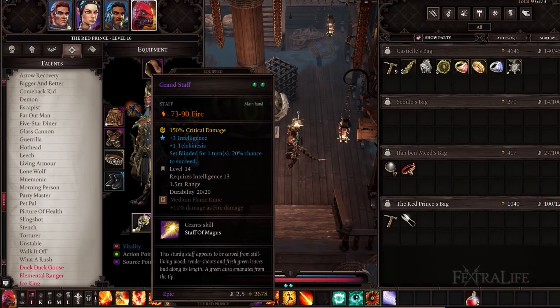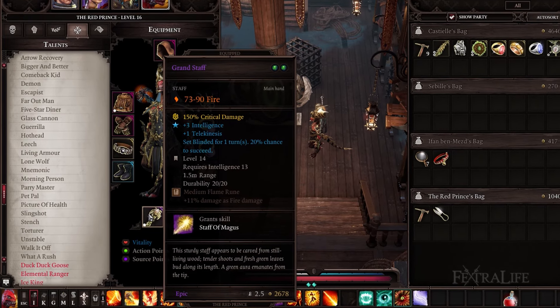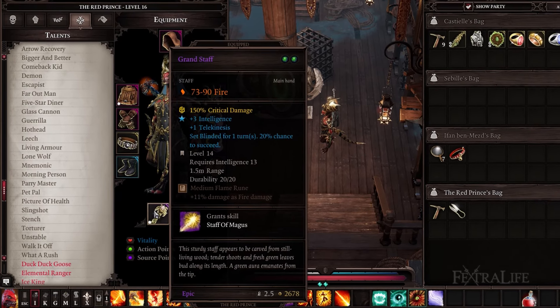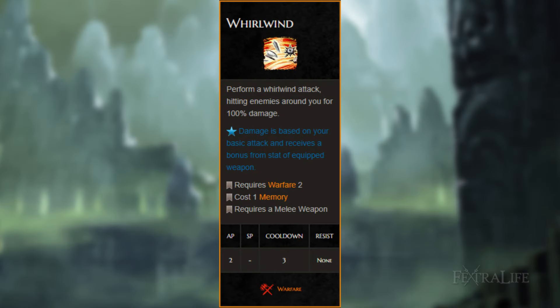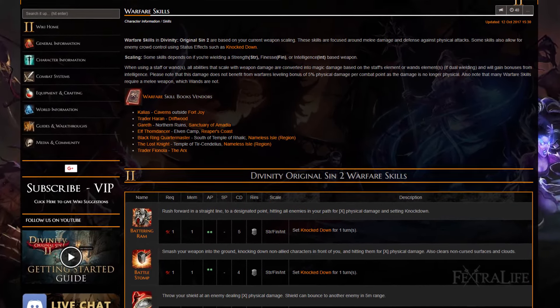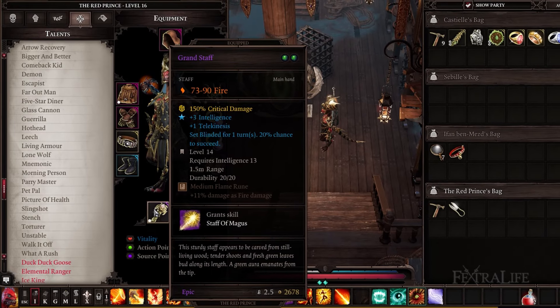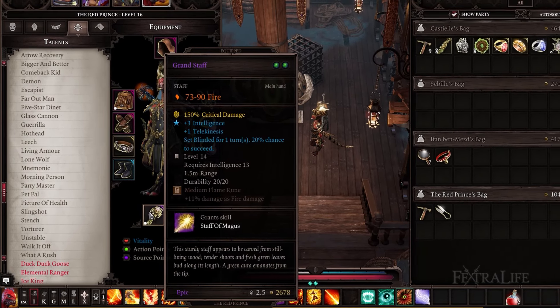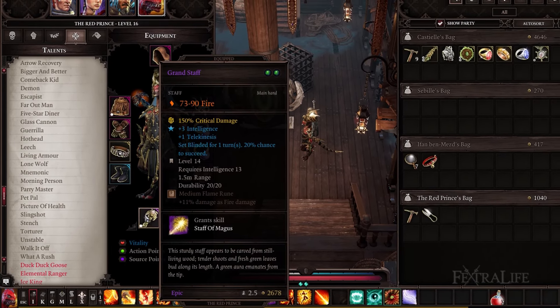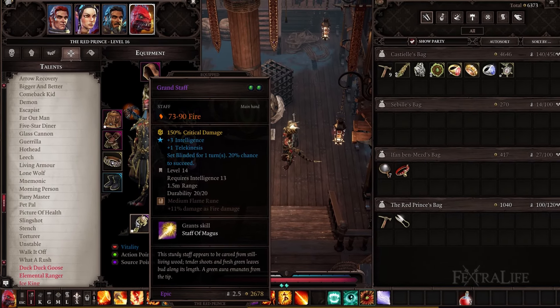Battle mages will use a staff for their weapon of choice — and ideally a fire one. This will not only allow you attacks of opportunity on nearby foes, but will allow you to utilize the warfare skill Whirlwind to good effect. Since warfare skills scale with intelligence when wielding a staff, this is a non-issue. You'll want to get a staff that has intelligence, critical chance, and a rune slot if possible, as this will help to maximize your damage. Putting a flame rune of power into your staff will increase your staff attacks and grant you some intelligence.